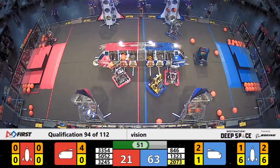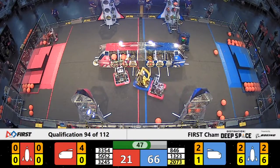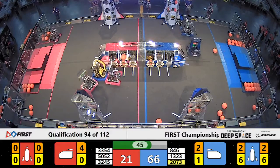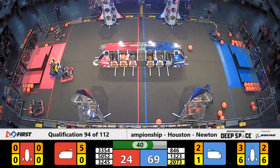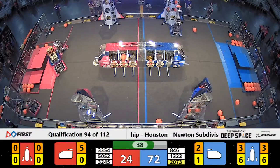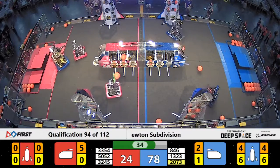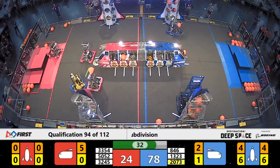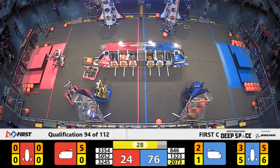2073, Eagle Force, and their robot Hummingbird out of Elk Grove, California, delivering for the Blue Alliance. Blue Alliance up 69-21. Red Alliance trying to find a way to get back into this as we're counting down to the 30-second mark. Blue Alliance is an all-California team, facing off against Utah, Texas, and Querétaro, Mexico.